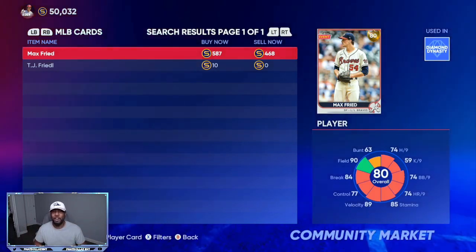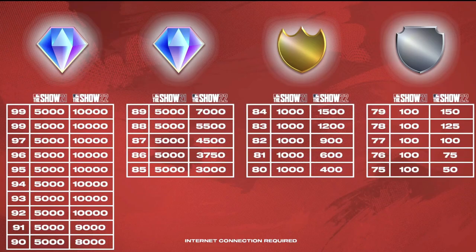Looking at the quick sell chart, Max Fry is an 80 overall right now, going for about 60 stubs over the quick sell value. If he gets a plus-two upgrade, that would be about 450 to 500 stubs profit on every single investment. If he goes up to an 83 or 84 overall, he might start getting closer to the 3,000 to 4,000 stub range, meaning you'd be making almost a 3,000 stub profit on each investment.